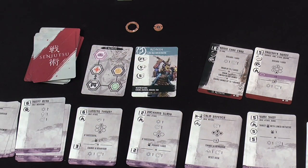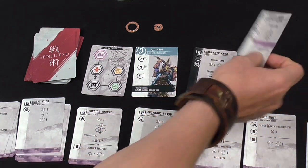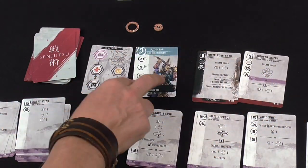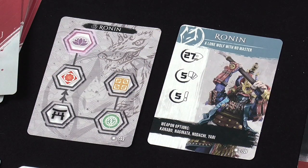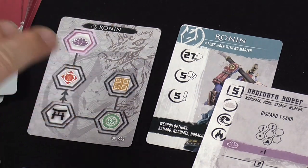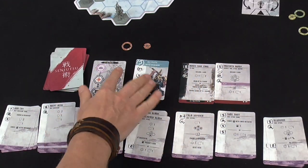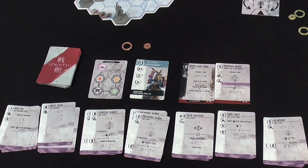Each main character has two core cards: a core ability card and a core weapon card. This is Ronin's core ability at the bottom, and his core weapon. Each main character also has a character card — Ronin is described as a lone wolf with no master — listing which weapons he can start with, such as the naginata. Finally, each character has their own karma tree card. Take your two core cards, character card, and karma tree, shuffle your deck, and you're ready.